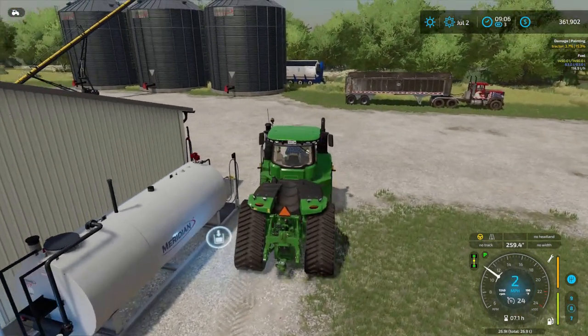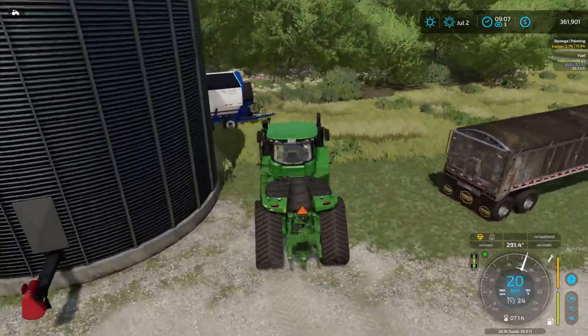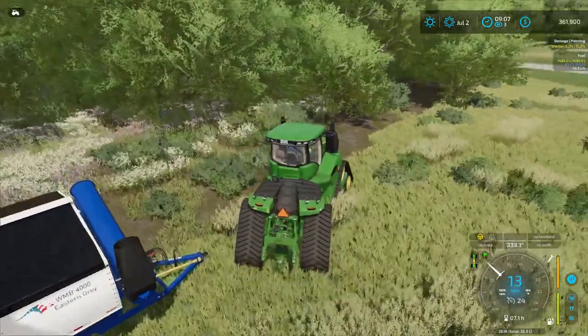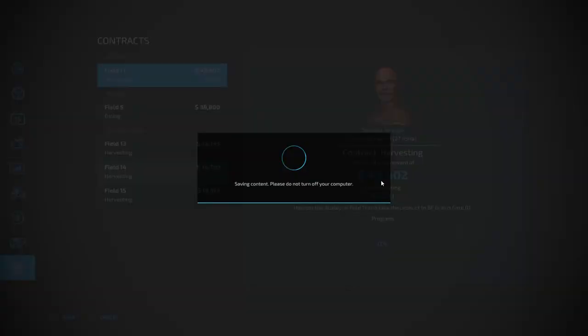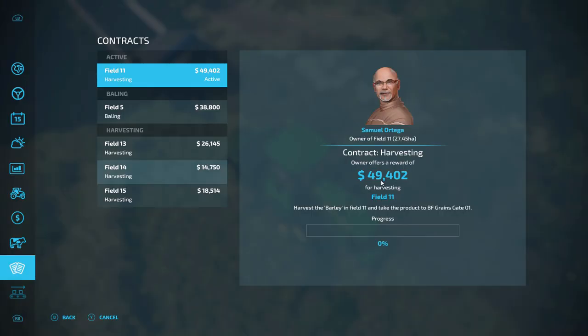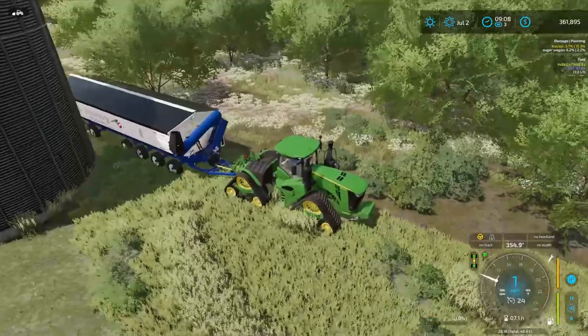If we can keep the harvester moving, I project a solid two hours at the harvester. We're taking the product to gate one — I'll show you BF Grains gate, which is in the far southwest side of the map. There are two gates down there; gate one is clearly marked. Let's get on this — this is going to be great.